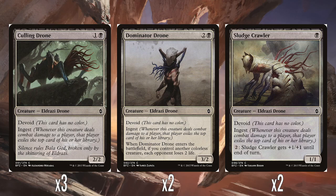Then we've got two Dominator Drone — two and a black for a 3/2 with Devoid and Ingest. When it enters the battlefield, if you control another colourless creature, each opponent loses two life. Tacking on a bit of life drain — perfectly fine. Again, not a difficult condition to meet at all.